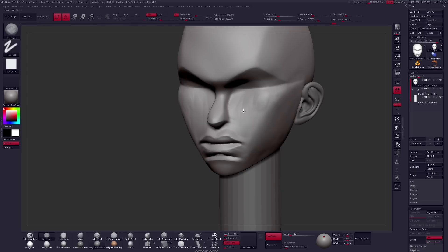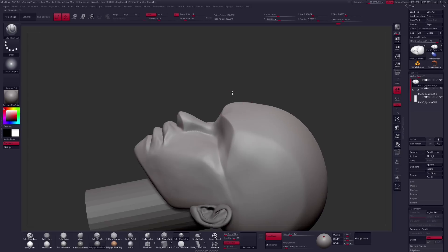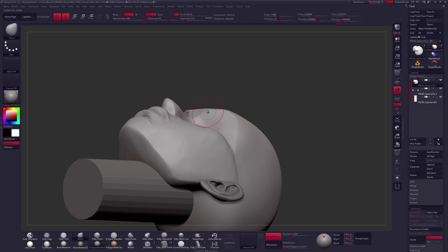If you don't define your planes first, you are going to get into a world of trouble later on. Your shapes are going to be all over the place and you won't be able to control them or know exactly why. You need to define those planes first. For me, I use pinch brushes, trim brushes, all sorts of fun stuff. I talk about tools a lot and I like to keep things a little bit more agnostic in terms of software so that we can just focus on the art and what's important there.